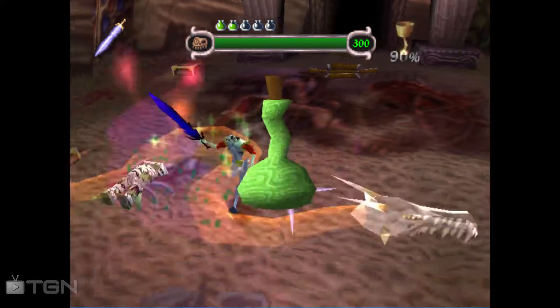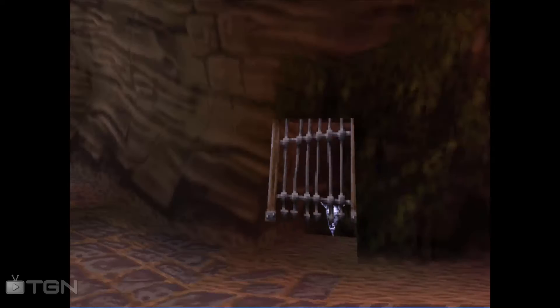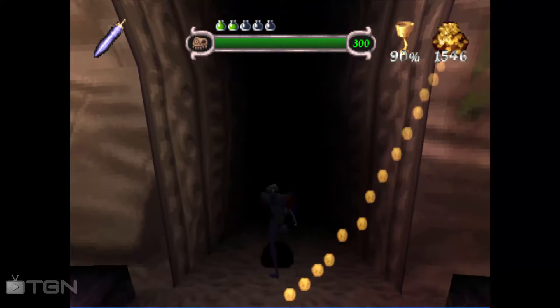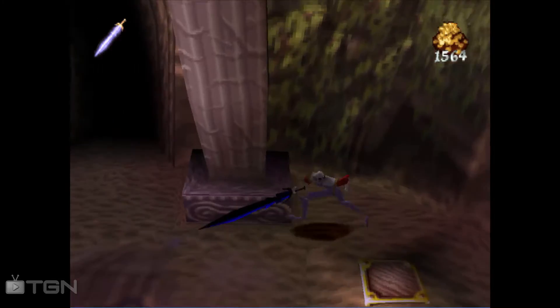Oh! I understand what it means by the dragon of Galamere now. Let's see — that's a supply thing, that's some money, that's a gate into the abyss, that's the star room but I don't know where that was.